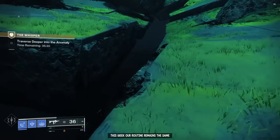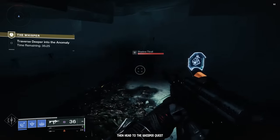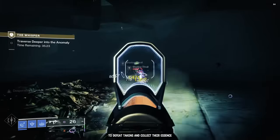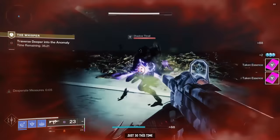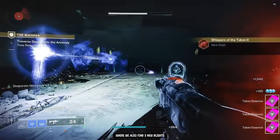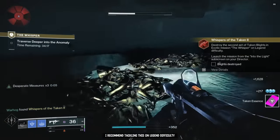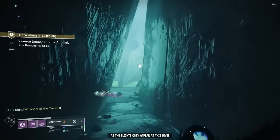This week our routine remains the same. Receive the quest from Ares, then head to the Whisper quest to defeat Takens and collect their essence — just 30 this time. The best place to do it is in the green room, where we also find 3 new blights. I recommend tackling this on Legend difficulty, as the blights only appear at this level.